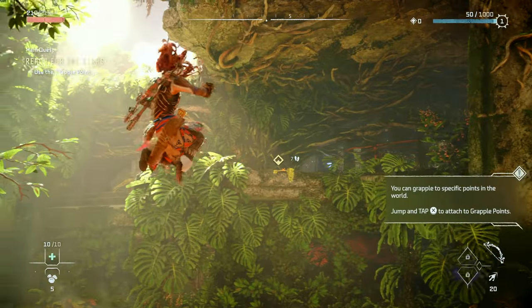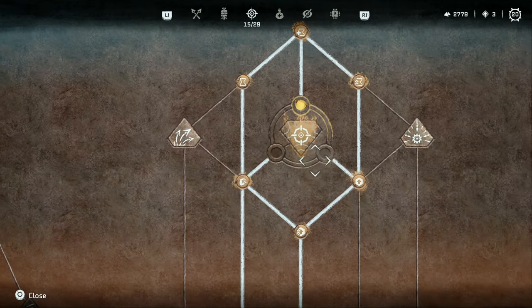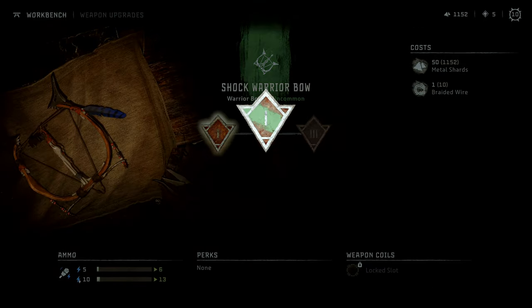Horizon Forbidden West is here, and if you've started playing, then you know Aloy's new adventure brings some massive changes compared to Zero Dawn. The skill tree has been completely overhauled, the machine count has almost doubled with the total count coming in at 43, and there's a whole new crafting system for upgrading your gear.